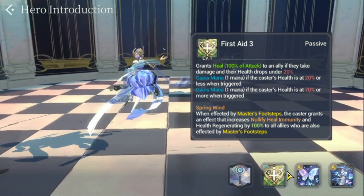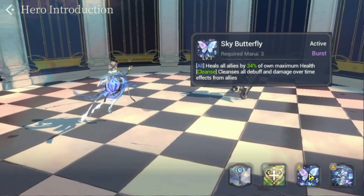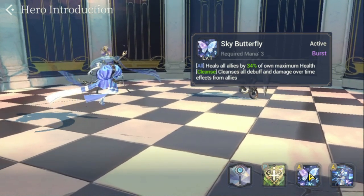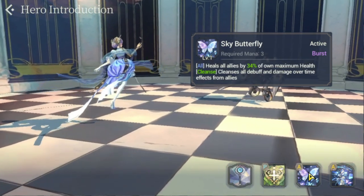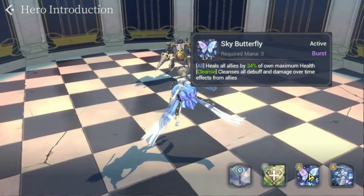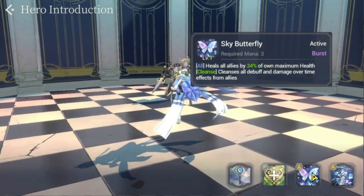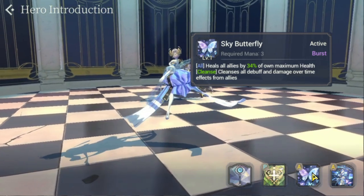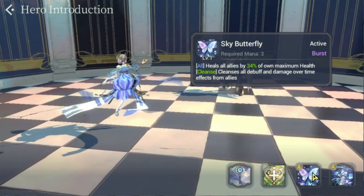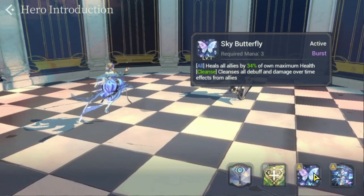For her S1, Sky Butterfly, she heals all allies by 30-34% of her own maximum health and cleanses all debuffs and damage-over-time effects from allies. This is a very good skill because it scales on her HP — the higher her HP, the bigger the heal she provides. It requires 3 mana and it's a burst skill, so any mana over 3 gives additional healing to your allies.